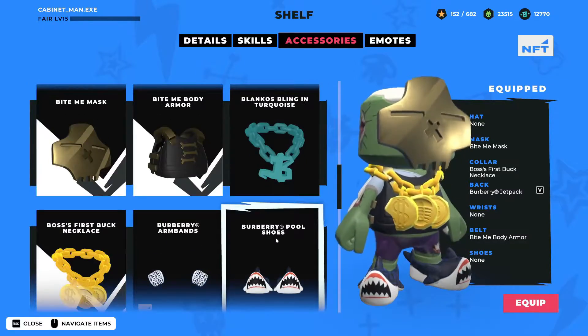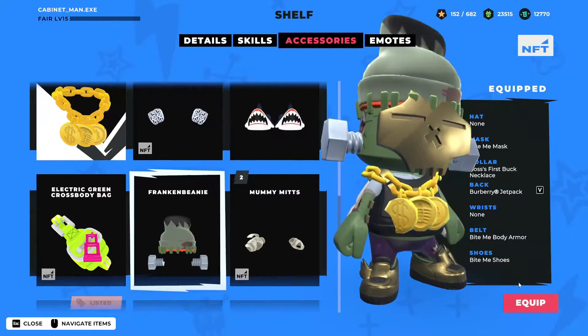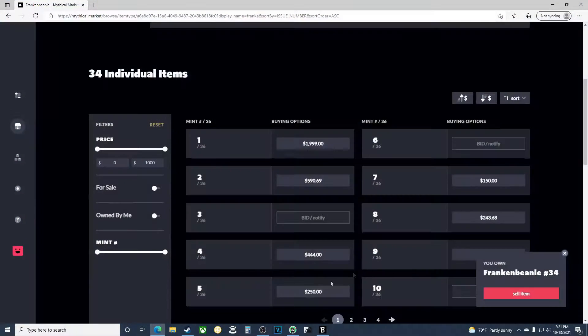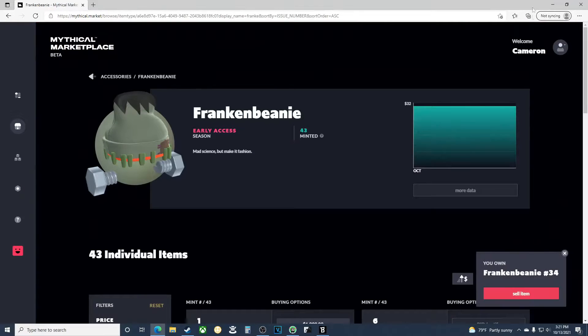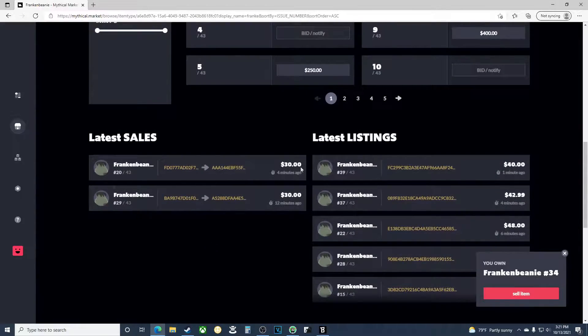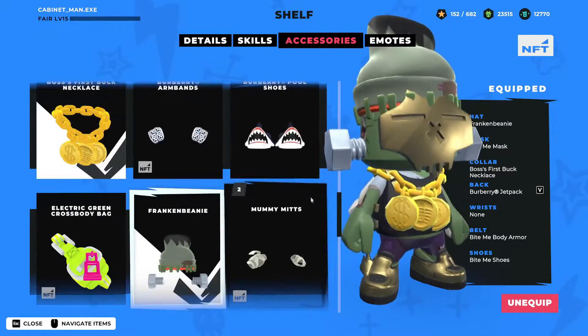I'll go with the frankenbeanie — there we go. I got number 34. I'm gonna pull it up on the market real fast. Frankenbeanie on number 34. Let's see how many are out — just 43 of them exist. Somebody sold one for 30 bucks, number 20 for 30 bucks. That's crazy, I would not sell mine for that little.